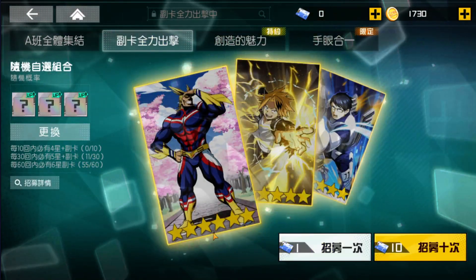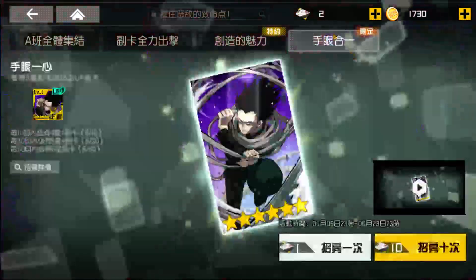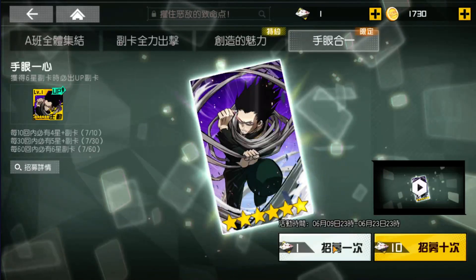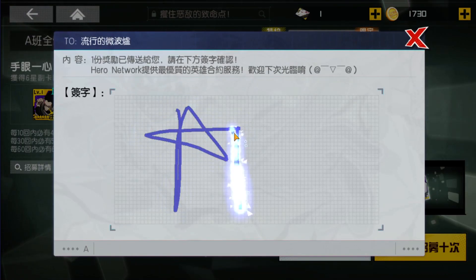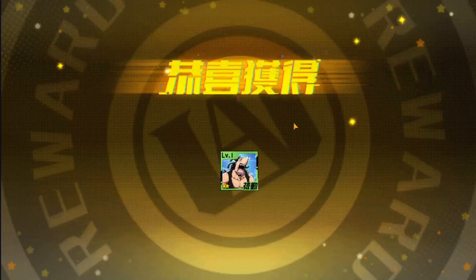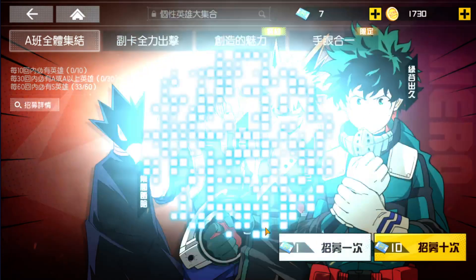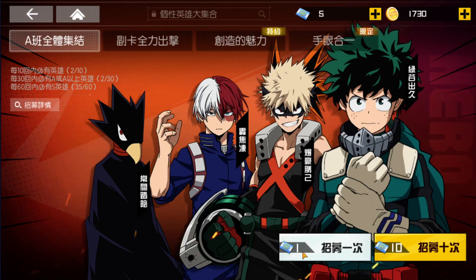Here I need to do about five more summons to reach the guaranteed on Taiwan, so I'll leave Global for later. I have two single summons on the Aizawa support card — that's available on Taiwan but not yet on Global. Come on, surprise me game. Okay, let's do seven more — if I can get Tokoyami or Todoroki I'll be happy since I have them on this account.